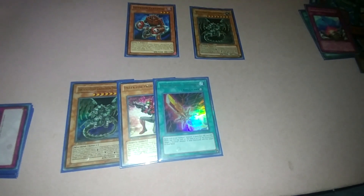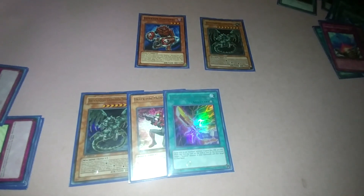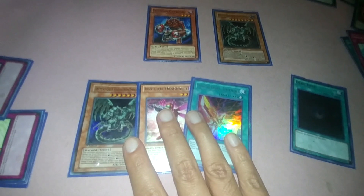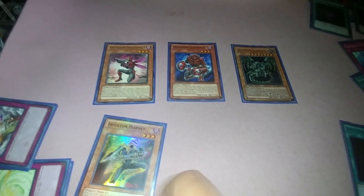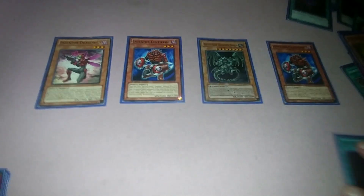Let's say you drew Dark Hole — you're not going to really want to send away your monster, so basically you might want to keep it in your hand. Maybe go with Dragonfly, of course. Then equip Hornet to the Dragonfly, tribute it. Hornet's effect: pop any card. Dragonfly's effect: Special Summon — maybe just the Centipede.